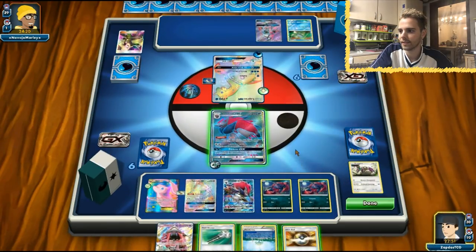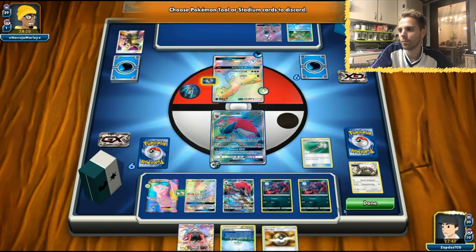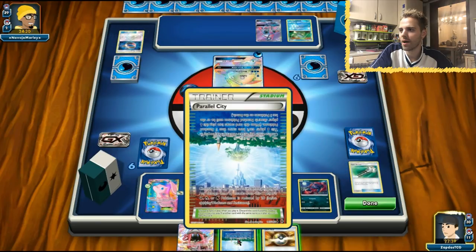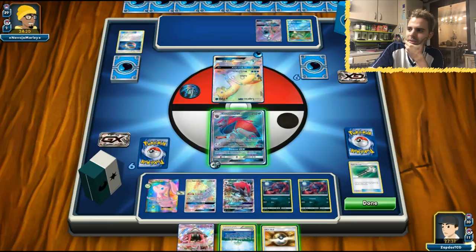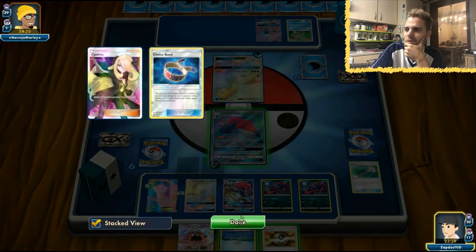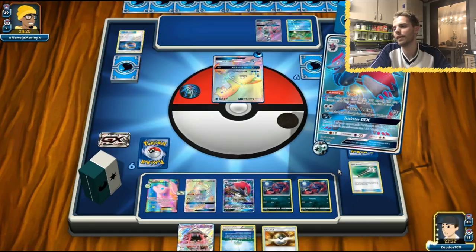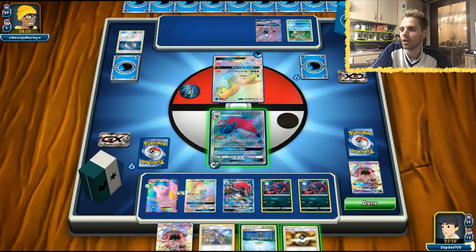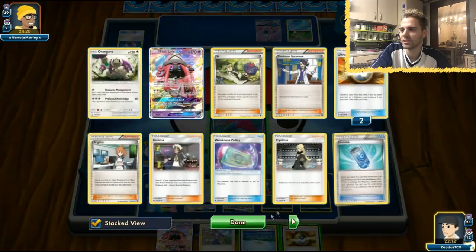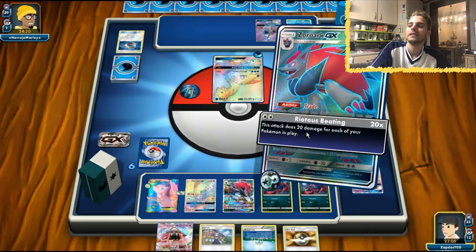Let's use the Field Blower. We can always rely on Parallel City here. I'm not sure whether to play it now or later — I don't know if he has a Field Blower in his discard. We definitely want to get another trade off. We have an Ultra Ball in hand so we're gonna get rid of a Lele. Might seem weird, but let's get rolling. Do I play Parallel City now or later? I want to play it later so he still has access to a lot of stuff. We have two Zoroark GXs on the field.